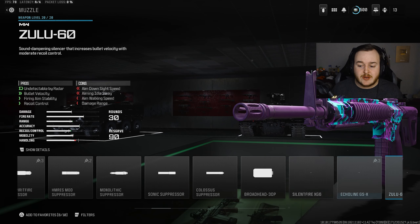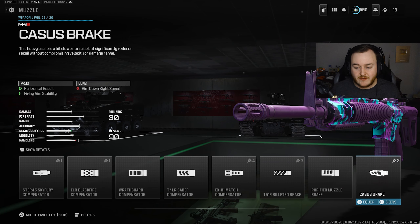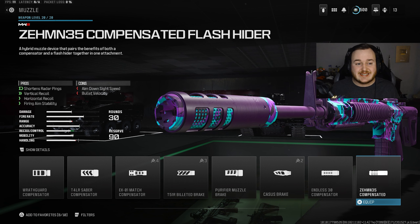For the muzzle, we're going with the best muzzle in Modern Warfare 3 right now — the Zemmon 35 Comp State Flash Hider. This shortens the radar ping, so you don't need a suppressor. We get vertical recoil control, horizontal recoil control, and more firing aiming stability. They did bring down the visual recoil already, but added stability on MW2 weapons is still going to be nice.